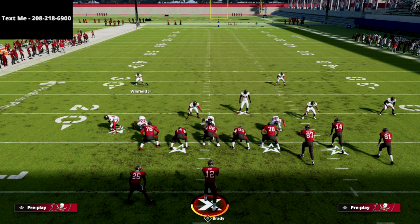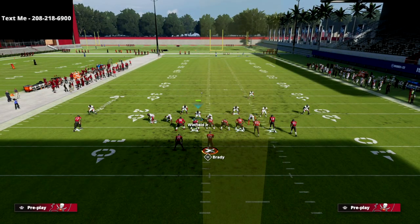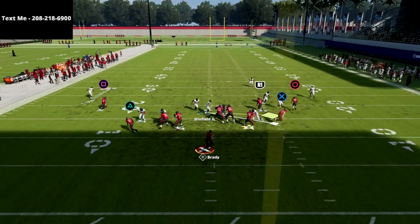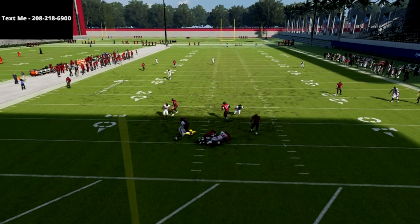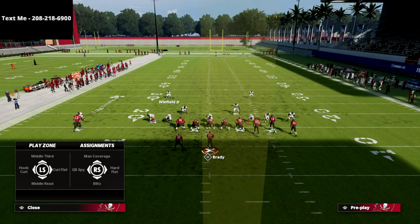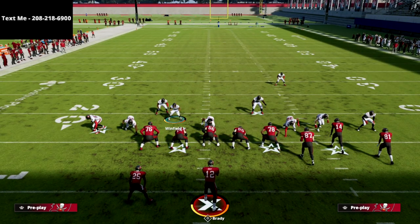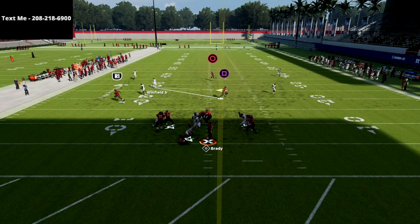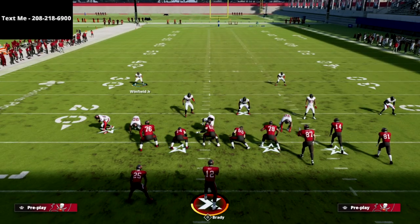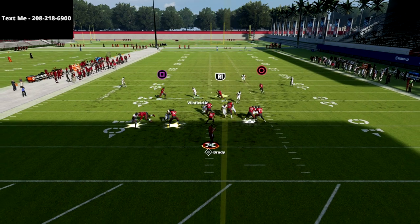We're only blitzing six and they're blocking seven, so we're just giving ourselves a significant advantage. If I zone out the right side linebacker and leave the other linebacker on the loop, this is the kind of pressure we can create against Gun Bunch Max Protect. If we only blitz five, the running back can occasionally pick that up — it's not super consistent for the offense but it is probably their best chance. So whenever we blitz that additional linebacker, we're going to scream every single time — there's literally no competition.